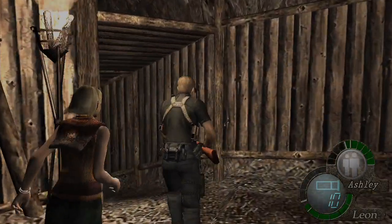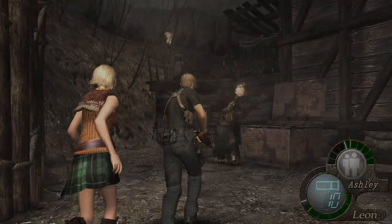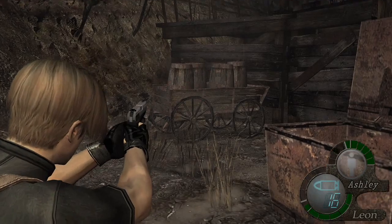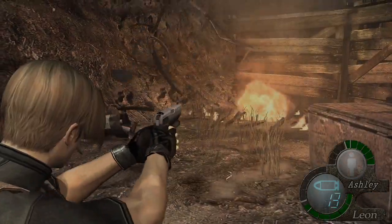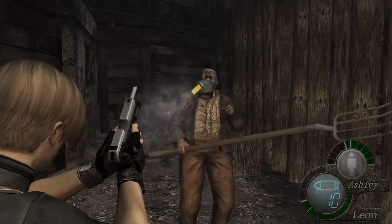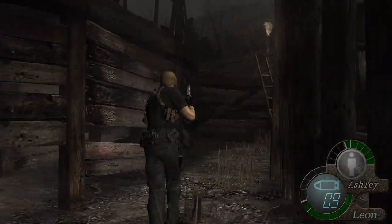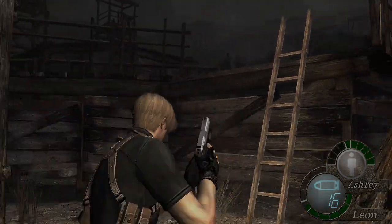There's another piece of treasure we can get. We'll tell Ashley to hide in here so we can deal with all the enemies without having to worry about her. There are a couple of enemies to worry about, and at the end of this path there's a whole bunch of them just bunched up.